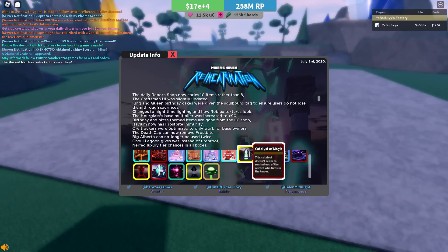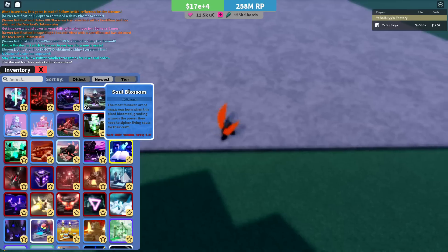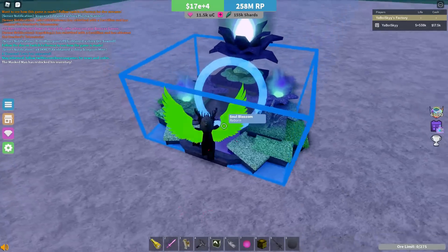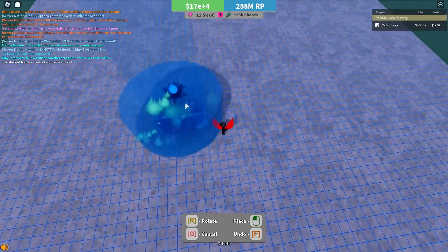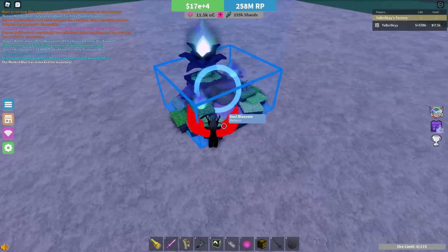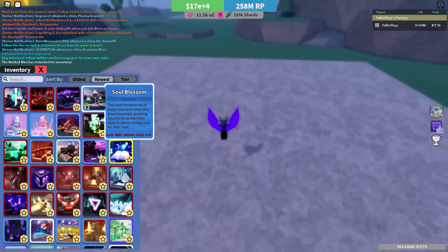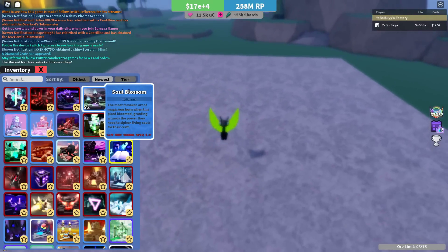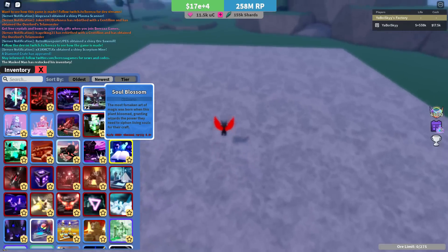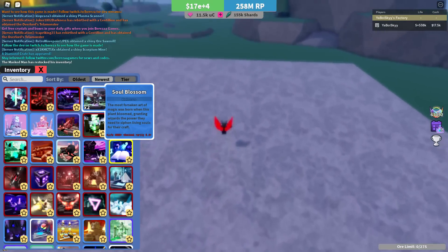There is one regular reborn item called the Soul Blossom, which is actually a decimal rarity item. It's a portable upgrader — kind of like a furnace, but with a zero multiplier. Instead of a multiplier, it has the wild spore effect and takes away negative status effects from ores. It's a rarity 0.4, life 4000 item — I already have two of them. In my opinion, it's not a very good item. There's plenty of stuff that serves its purpose just as well, if not better.